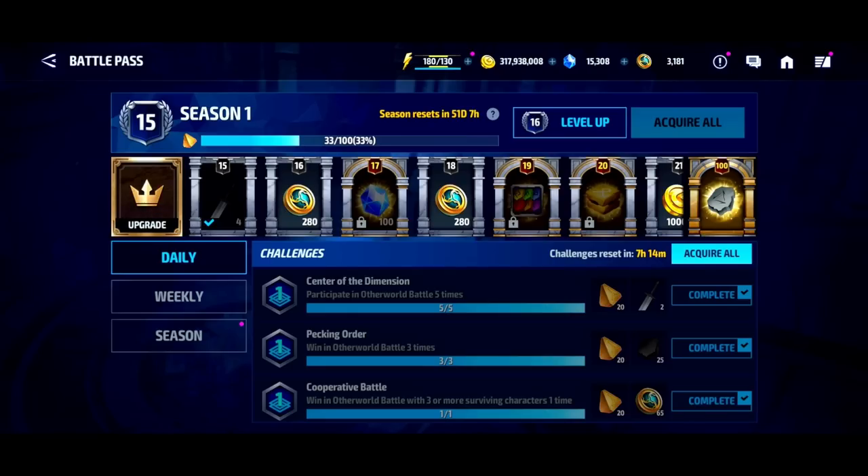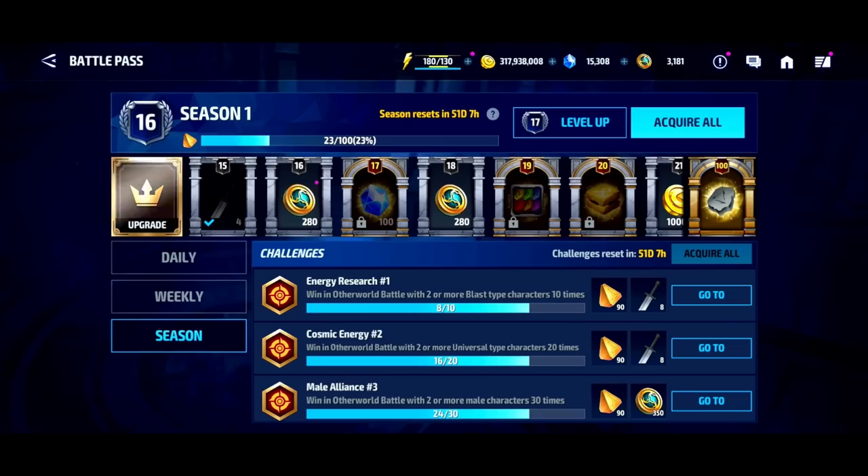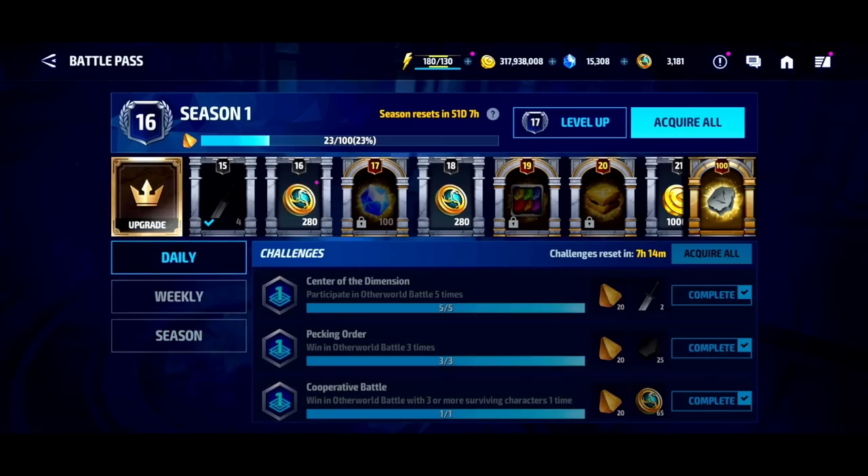In the Battle Pass you're going to see a bunch of different challenges for the daily, weekly, and seasonal, and you want to collect all of these rewards from your fights. From the daily, weekly, and seasonal rewards you're going to get things called Swords, and that's what we're going to be leveling up in this video using the Ruins of the Unknown.